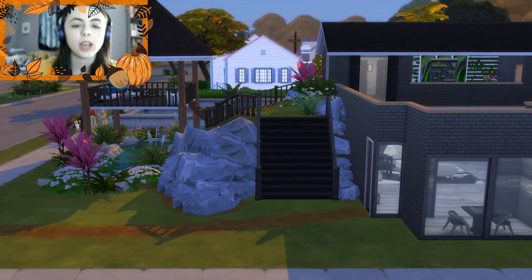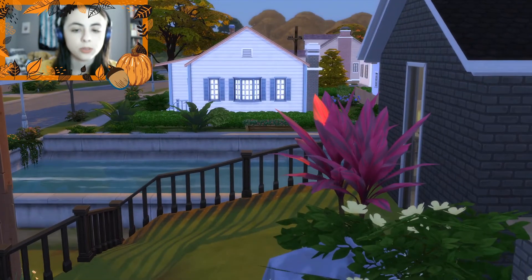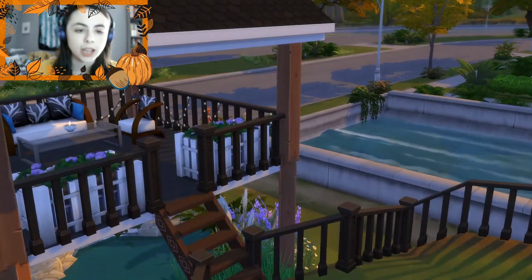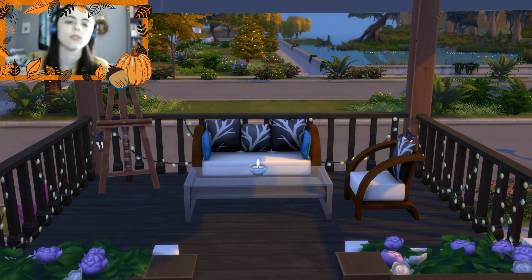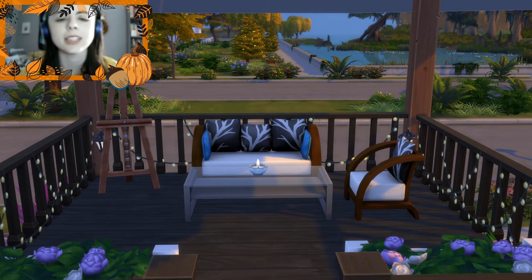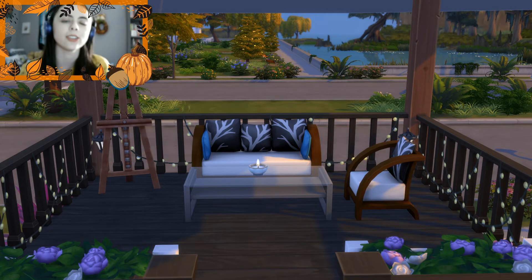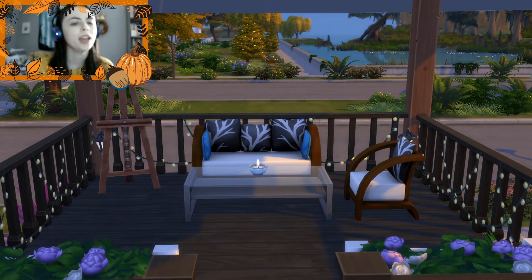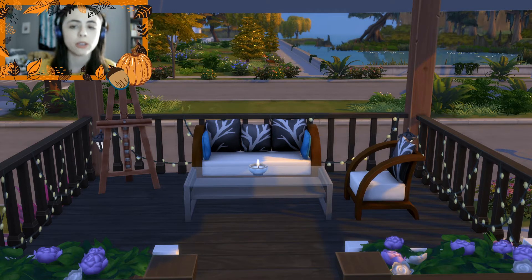I'm gonna take you guys up this flight of stairs first and we will check out this beautiful gazebo, which actually overlooks the pond. I wanted to kind of reflect just nice outdoor vibes — like, if it's a beautiful summer night, you can come out here and chill. You've got your citronella candles so no mosquitoes can come. And then obviously, this build is also perfect if you are a creative sim because I included an easel in case you wanted to get just a little bit creative.